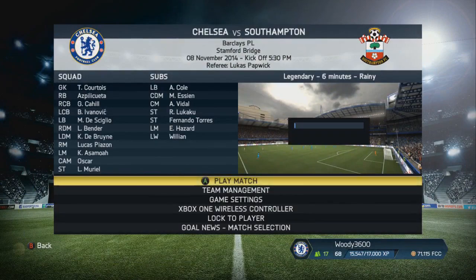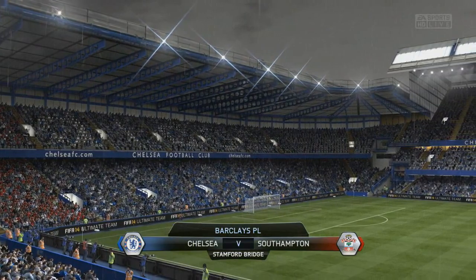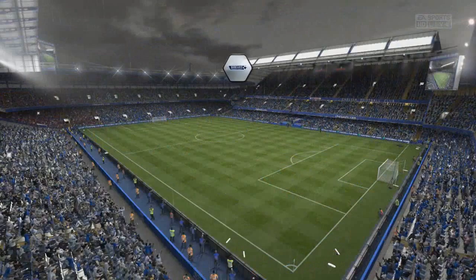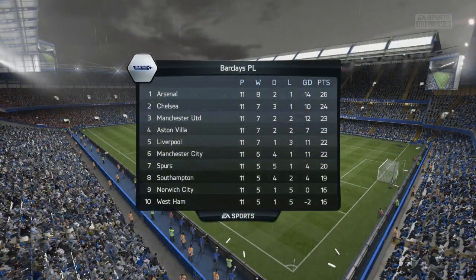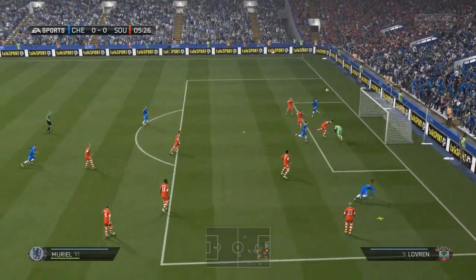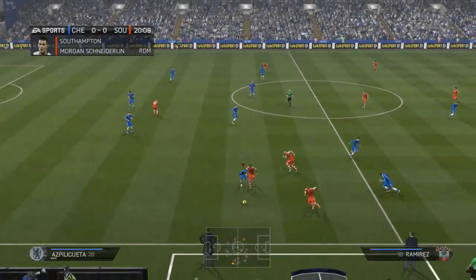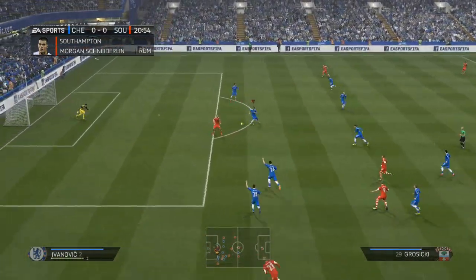We push back to Premier League action. Luis Muriel making a start in this one with Oscar sat behind him. Thibault Courtois comes back into the side — his first start since that horrific error against West Ham in last Friday's episode. A lot of you left plenty of comments backing up my thoughts that it was one of the most ridiculous things you've ever seen in a FIFA career mode. If you missed that episode, feel free to check the channel page — there will also be a link as an annotation in the bottom left-hand side of your picture.